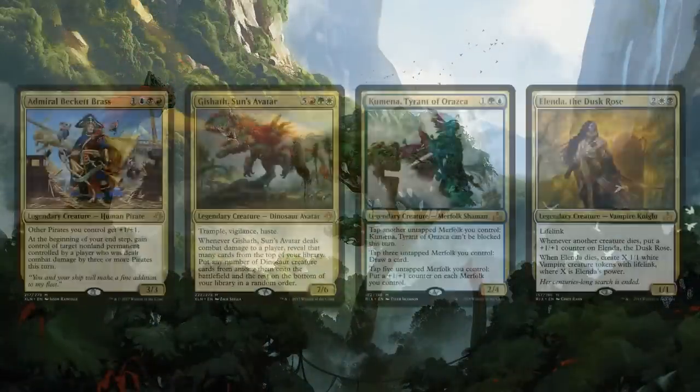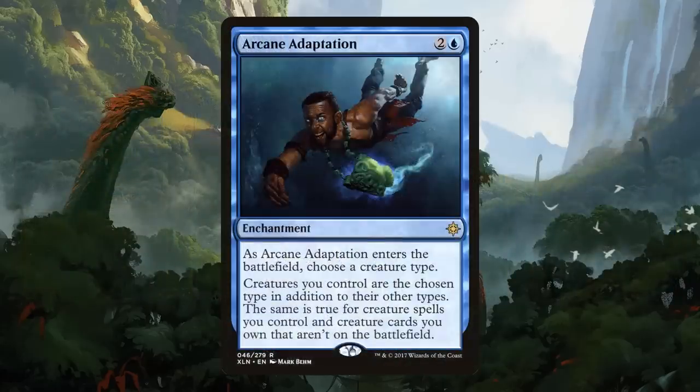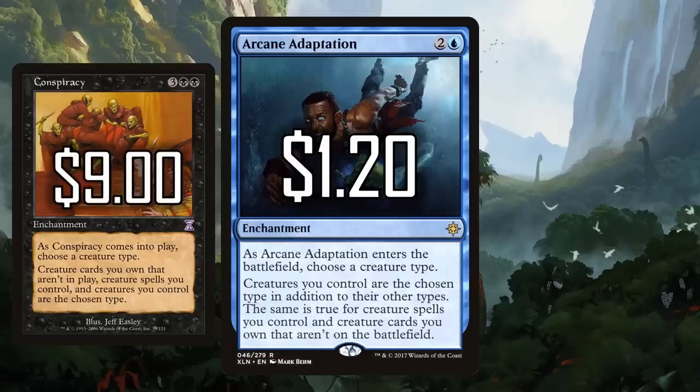The first thing about Ixalan Block — it had some great tribes. I want to give a shout out to pirates, dinosaurs, merfolk, and vampires. They did a lot for these tribes. Opening up pirates, dinosaurs really became a synergy, and they keep coming back over and over again. Wizards have done a really good job of not only introducing new tribes, but making sure we can keep playing with them. And one card that really synergizes with all this tribal support is my number eight pick: Arcane Adaptation. It's two and a blue for an enchantment — when it enters the battlefield, choose a creature type; your creatures are also that creature type. Pretty simple, but this opens up so many shenanigans for different decks, especially when you can manipulate creature type. This is coming in at $1.20, and when you compare it to the older version, Conspiracy, that's sitting at $9 — this seems like a really good pickup for tons of janky tribal decks down the line.